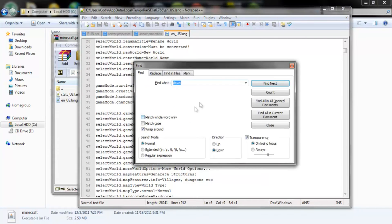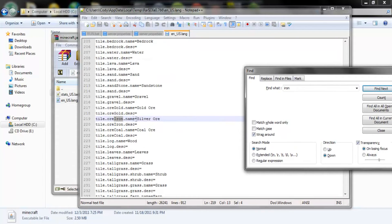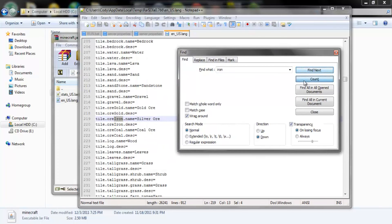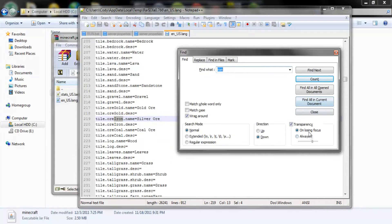And you can just go CTRL+F, type in iron. Mine's obviously already changed. But ore, iron — make it silver ore. It'll tell you what it is. Coal ore, wood leaves, whatever — you can change whatever you want. That's basically what you do, you go through that. How many times did I say iron? It says 30 times.